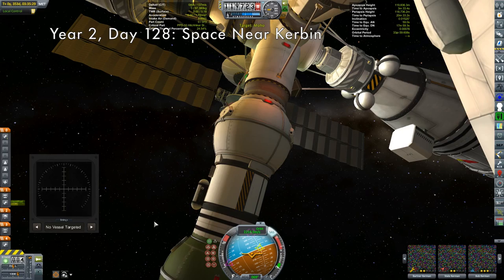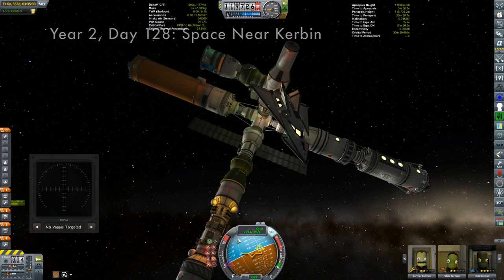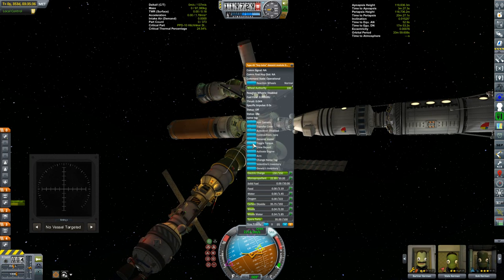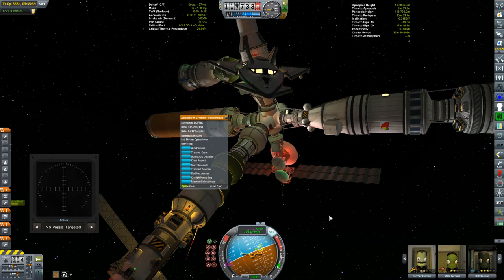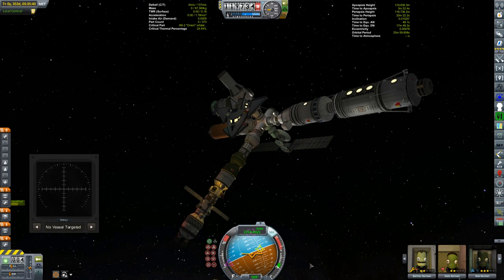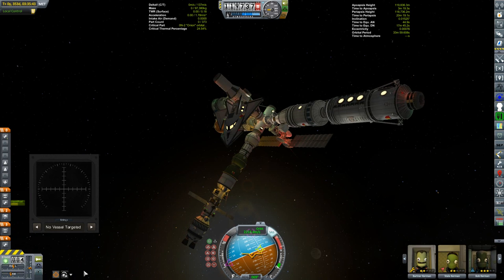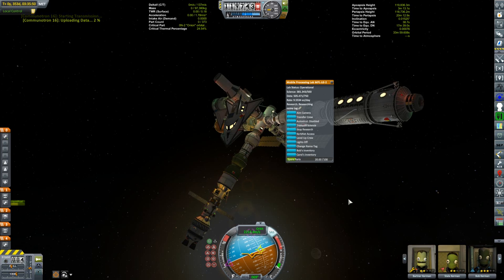It has been a long time since we've been at Kerbin Station. Bartner, Stala, Bob - well, I left them here researching. Got a bit of a wobble happening, so I made sure to turn off the torque on all those reaction wheels. I'll deal with station attitude later. 381 science - we might as well transmit that.